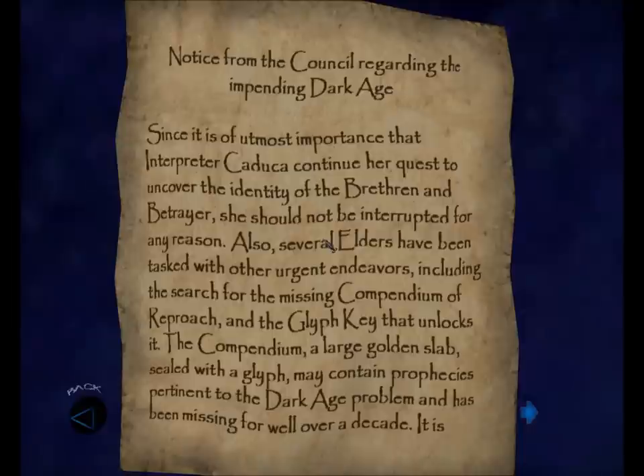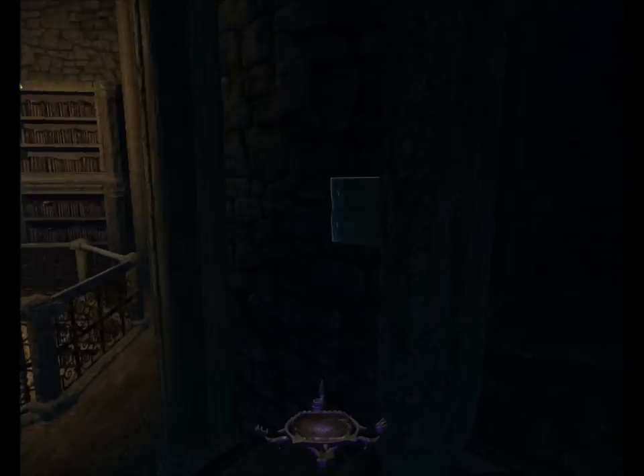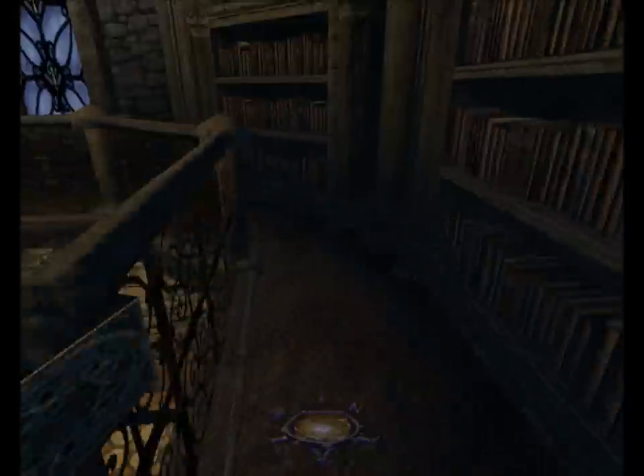There's a note: 'The Compendium will be borne by a terrible storm.' We have completed the objective to search around the Keeper Library for clues about the Dark Age, and we have a new objective to enter the ship called the Abysmal Gale in the docks to see if it's related to the Compendium. There's also a Keeper Council report confirming Keeper Wraith may return to the Sunken Citadel alone to find the Glyph Key, though his request for a team was denied as more than one life was lost on the last expedition.